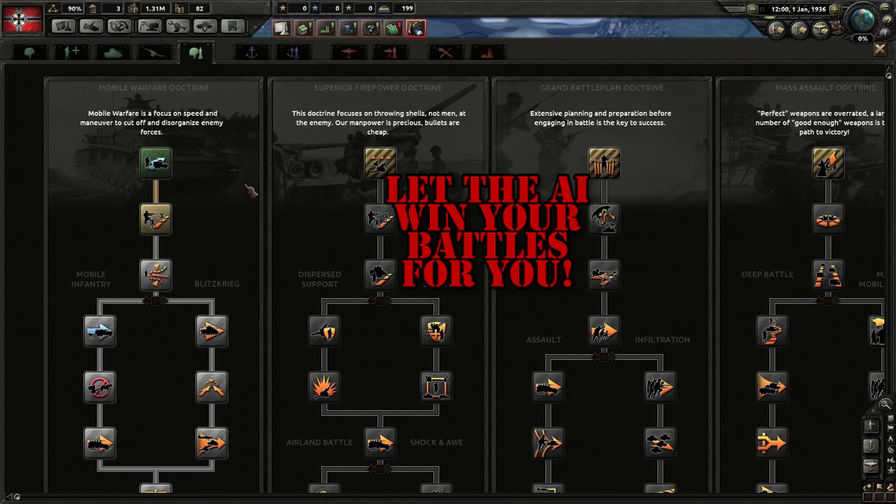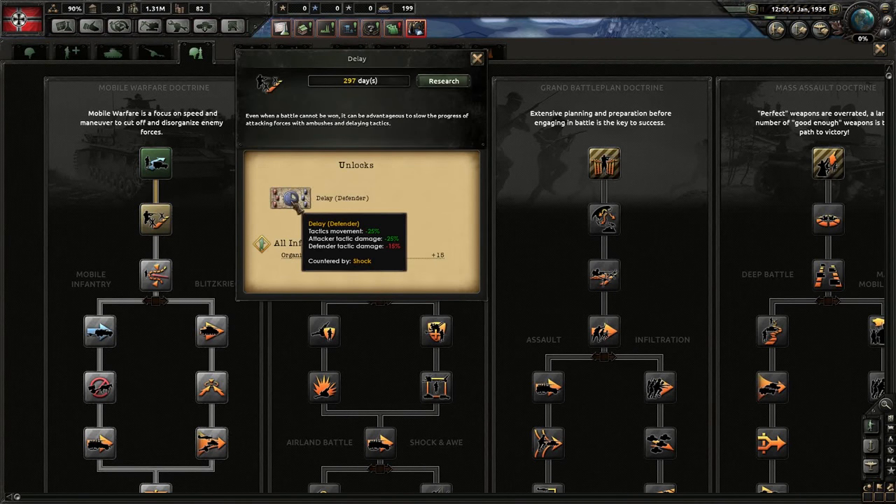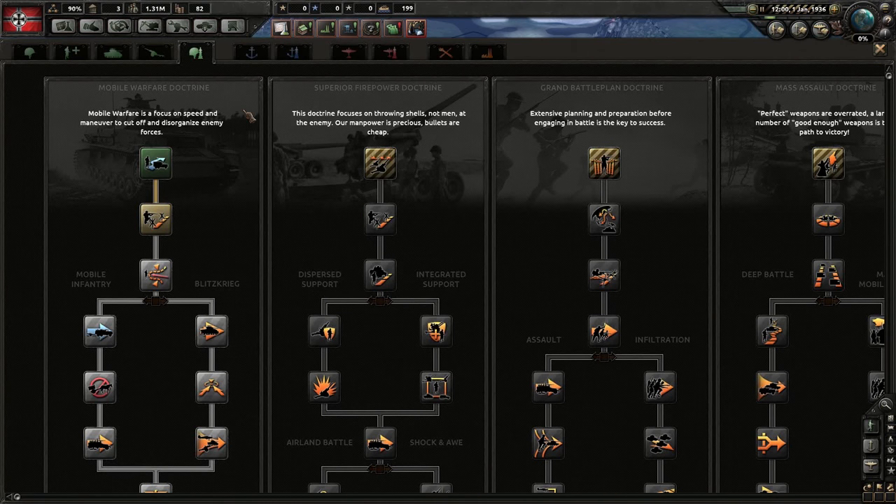Land doctrine is probably one of the most important trees in the entire game, and you'll ignore it at your peril. While doctrines do give flat bonuses to your units, the most important thing they do is enable new tactics. Tactics are what your AI commanders will use to try to kill the crap out of your enemies on the battlefield, and having more tactics allows more opportunities to counter the tactics your opponents are using. There are four trees that roughly correspond to Germany, the United States, the European Allies, and the Soviet Union, respectively.